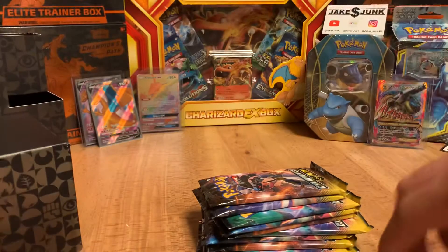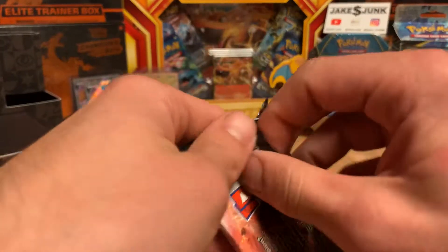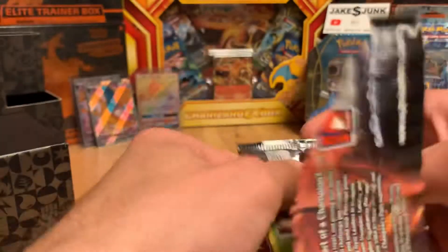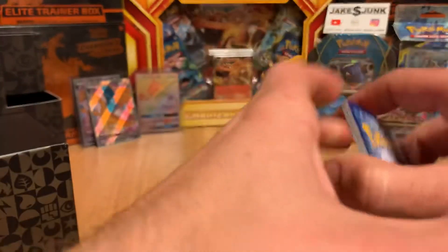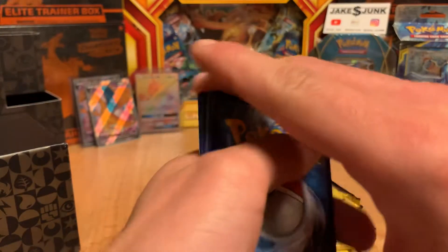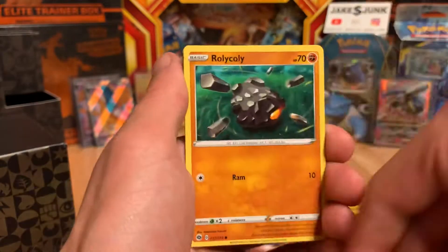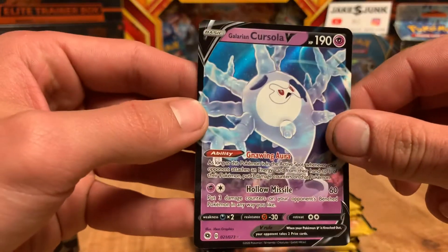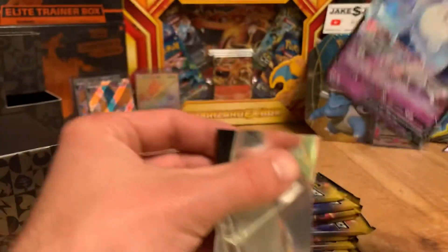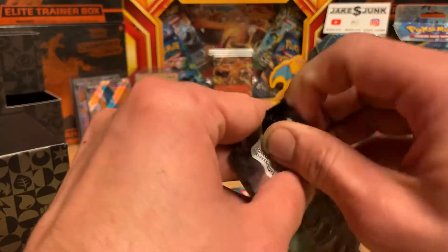Let's see if we can get some first pack magic. The card trick is four — let's guess the energy. I'm going to go with water. Electric, or lightning. Can we get some first pack magic here? Reverse Kakuna and Galarian Corsola V. Hit right off the bat — Corsola V.